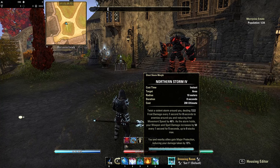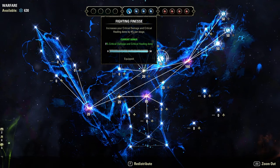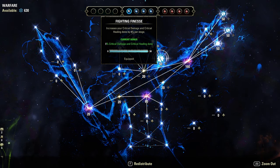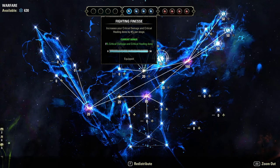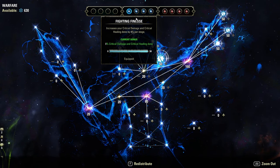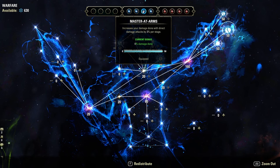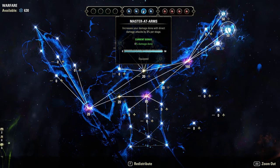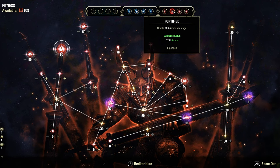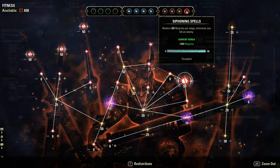For CP we are using Fighting Finesse to increase our critical damage. You could go for Backstabber for an additional 2%, but I prefer Fighting Finesse as it applies at all times, whereas Backstabber is only from behind. We're 149% crit damage so Backstabber would be more of a waste on bosses. We're also taking Wrathful Strikes to increase weapon and spell damage for damaging abilities, Master at Arms to increase direct damage attacks, and Thaumaturge to increase our DoTs. In the Red Tree we're getting Bounced Vitality for more max health, Fortified for more armor, Rejuvenation for more recovery, and Siphoning Spells to restore magicka when we kill an enemy.